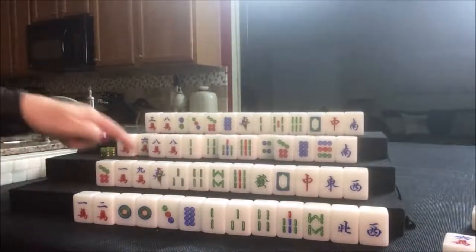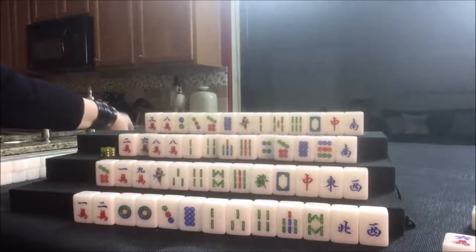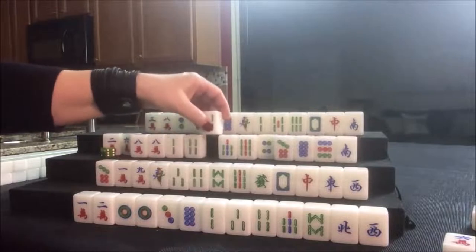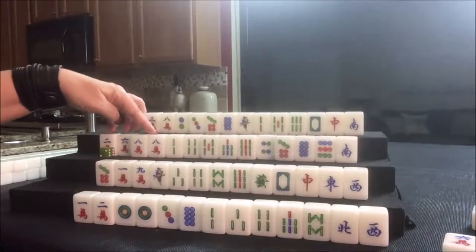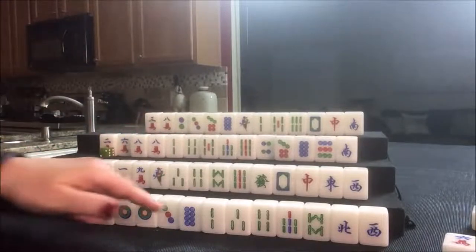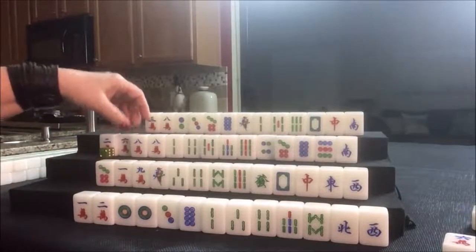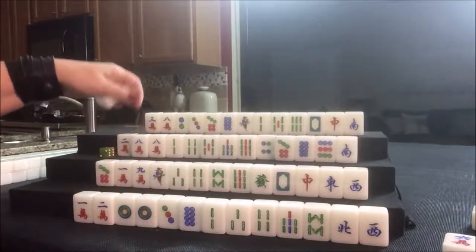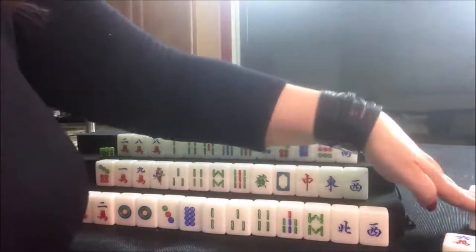We can draw — flower four, that's for west. Five bam — that's not helpful for outside hand. I was thinking outside hand or mixed triple chow. Let's get rid of the six crack. So six crack was discarded; let's draw.